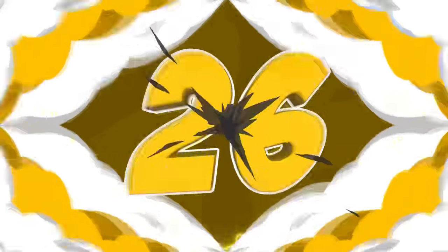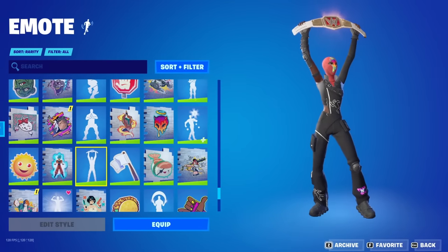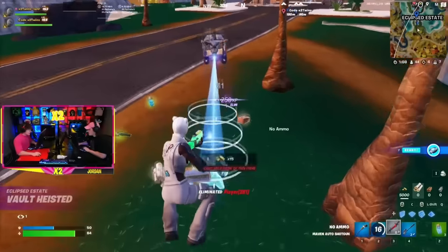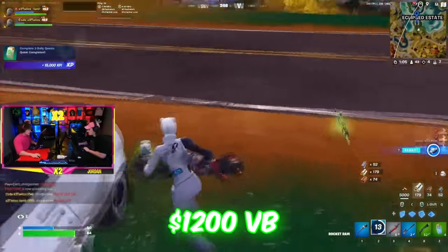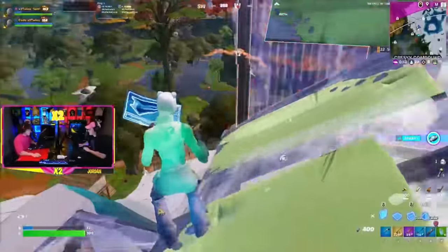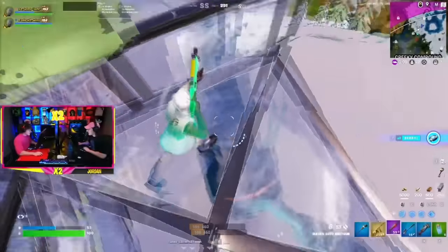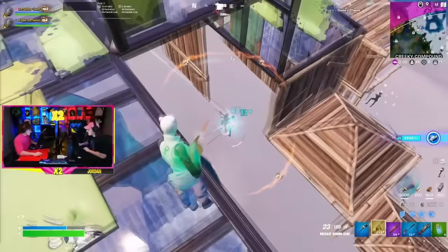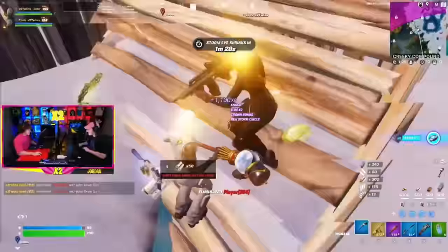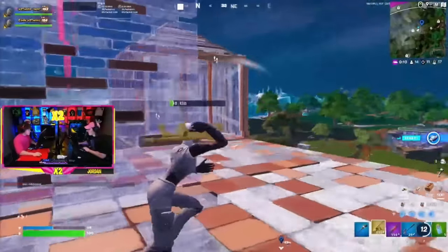Let's move on to our next pros, and these are the X2 Twins. They have mained a bunch of skins over the years, but more recently they have actually mained Caper. Caper is one of the newest skins in Fortnite, and one of the most highly customizable skins in the game. You can pick this up for only 1,200 V-Bucks, which is extremely cheap. The X2 Twins have been using the cleanest edit styles, usually the fully white or the fully black, and even changing around the hooded color to make them stand out even more.